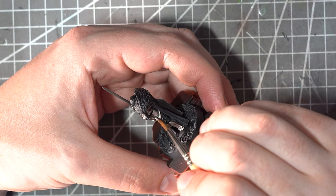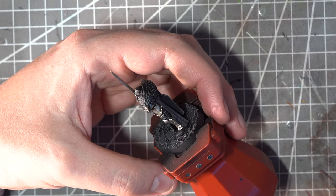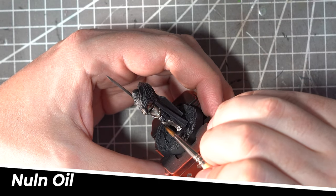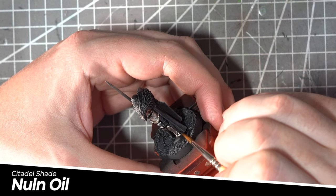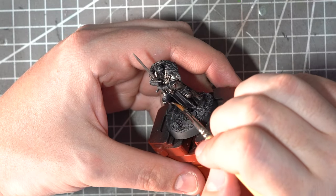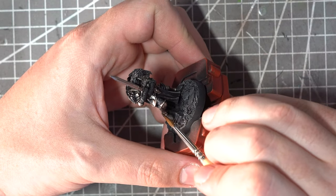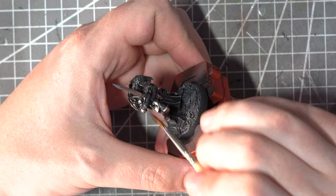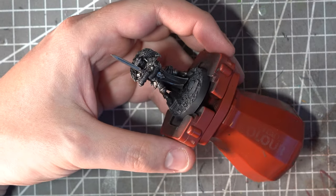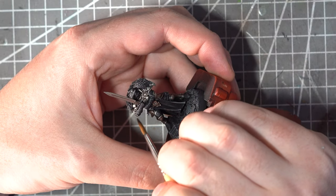We can't leave it looking so bright and shiny, so it's time for the first wash. I'm going to use the ever popular Nuln Oil, thinned slightly to ensure it draws into those recesses nicely. This will dull things down slightly and start to build that worn look. You could use an oil wash for this, but for efficiency I want this to dry nice and quickly, whereas an oil wash is going to take some time.